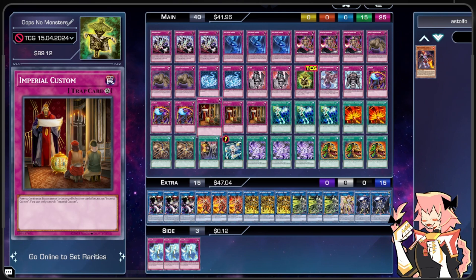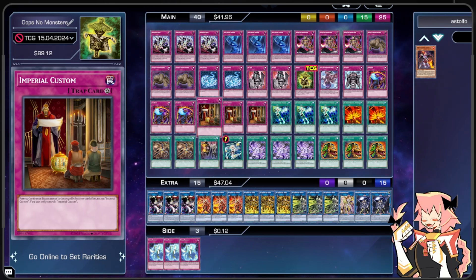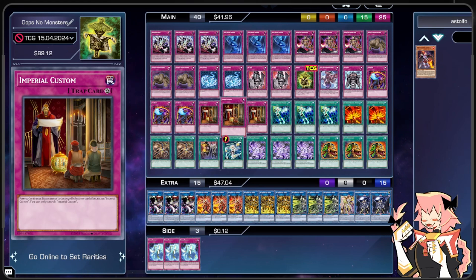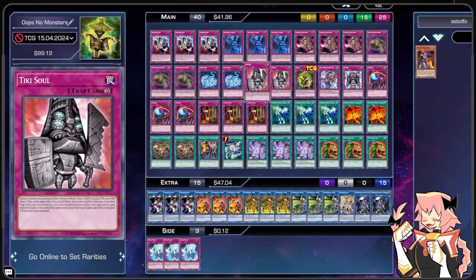We're also on triple Imperial Custom. While face up, continuous traps cannot be destroyed by battle or card effect except by Imperial Custom itself. So your opponent has to destroy Custom first — and this counts our trap monsters. While Imperial Custom is face-up, all our trap monsters can't be destroyed by battle or card effect, making them very difficult to remove. Of course, our opponent could go S:P Little Knight to banish the Imperial Custom, but that's what Kuibeko is here for — to protect the card that protects everything else.